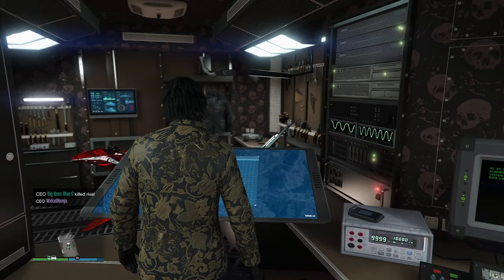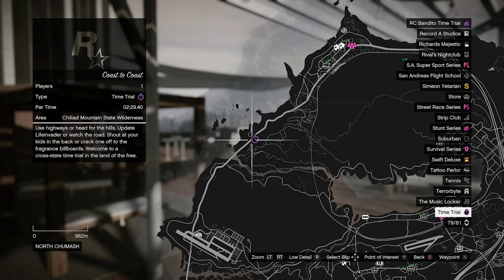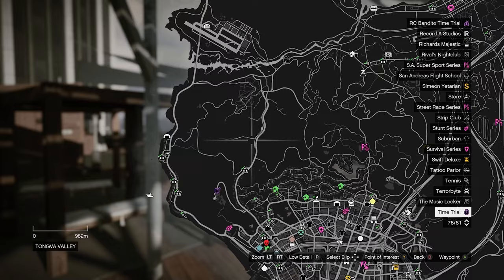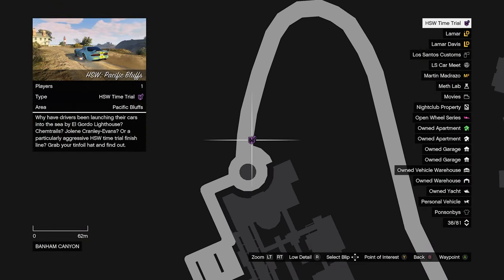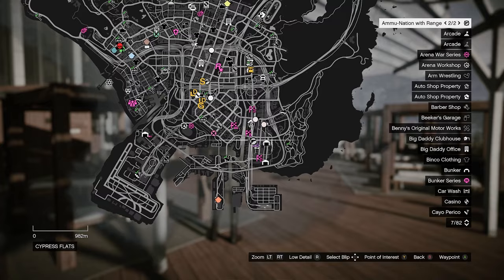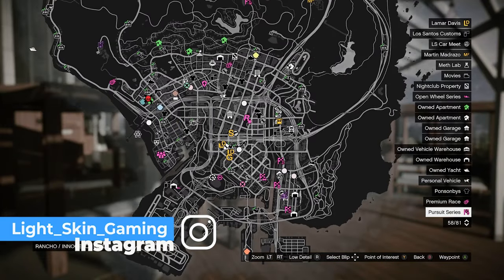For this week's time trials: the Coast to Coast time trial needs to be beaten in two minutes and 29 seconds for a hundred thousand dollar reward. The HSW time trial at Pacific Bluffs pays around two hundred and fifty thousand dollars. And the RC Bandito time trial at Cypress Flats needs to be beaten in one minute and 30 seconds.